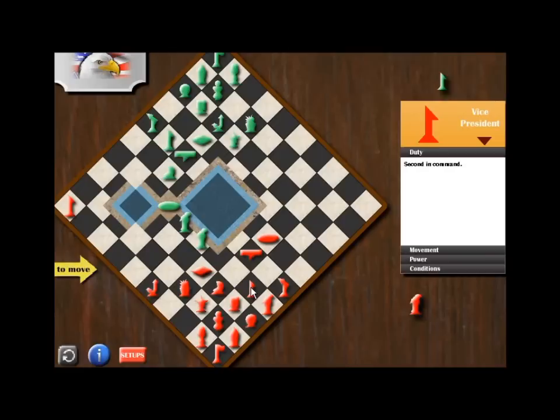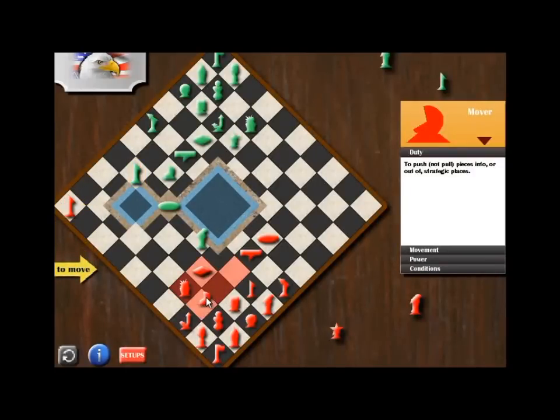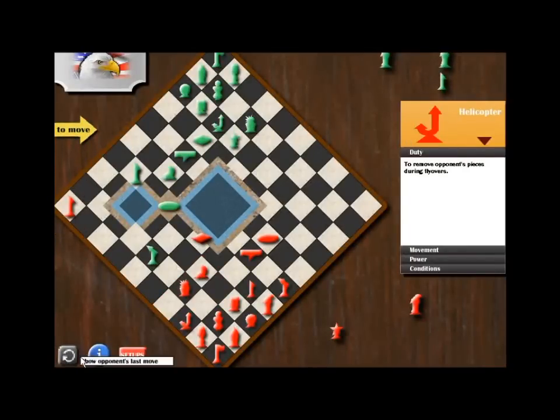We need to have a backup plan — if they take one of our pieces, we can also take theirs. Let's wait to see what they do. They take our army, so we will also take the marine. Now it's our chance to move our mover to the side, and achieve our goal by taking the marines in our coast guard indirectly.